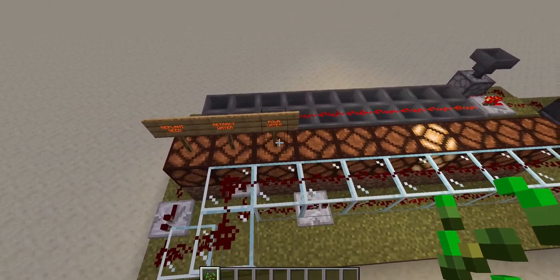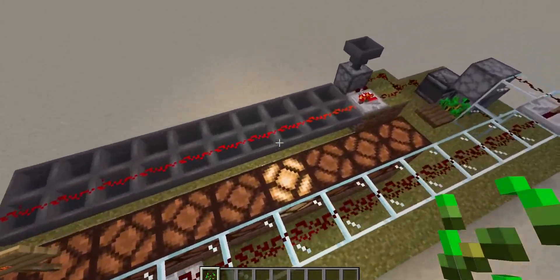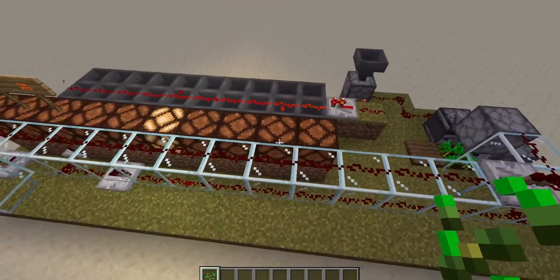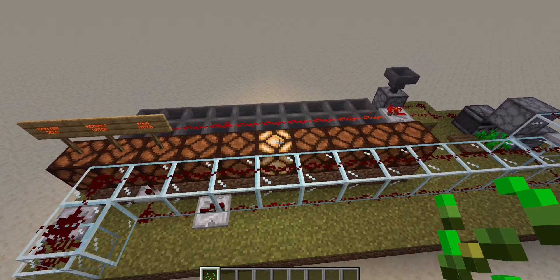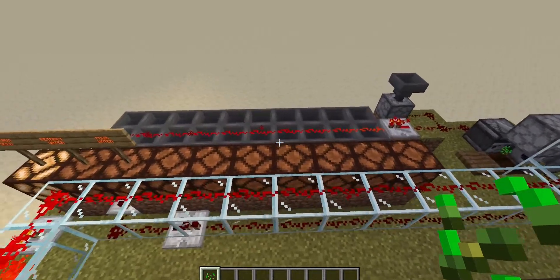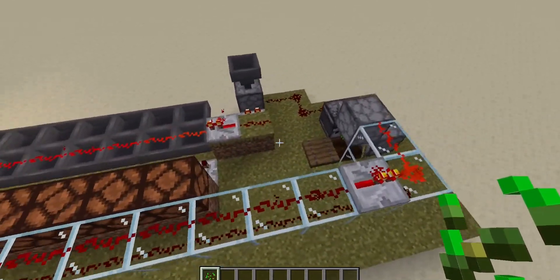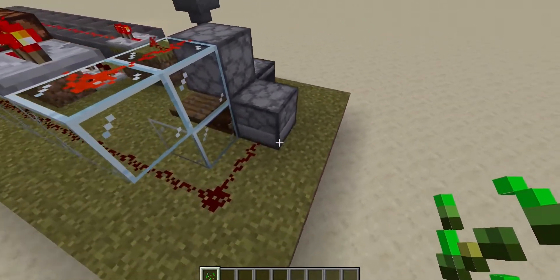I haven't got a collection system in place yet because this is just to show off the main concept, but you can easily implement one. We'll skip ahead to when the water pours. And there we have it — the water collects the seeds. Obviously you'll have to put a hopper minecart below.